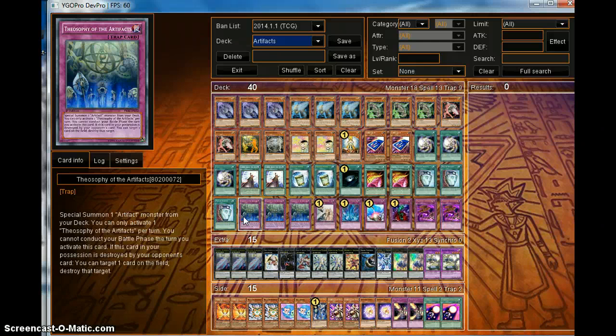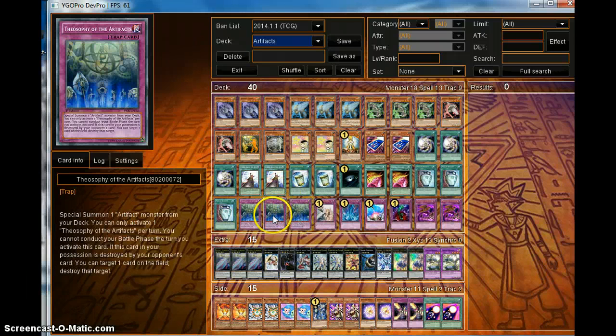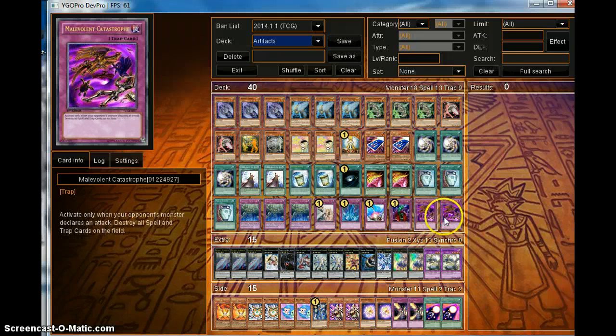Three Trishula — Sanctum of the Artifacts. This one special summons an Artifact monster, and they still gain their effects even though they were special summoned during the opponent's turn. So you do this basically during the end phase of the opponent's turn and go off from there. One Solemn Warning, one Torrential Tribute, one Compulsory Evacuation Device, one Bottomless Trap Hole, and two Malevolent Catastrophe. Malevolent Catastrophe is actually pretty busted in this deck.